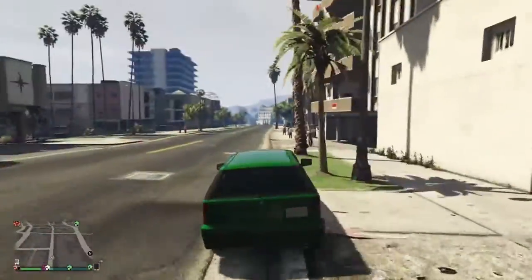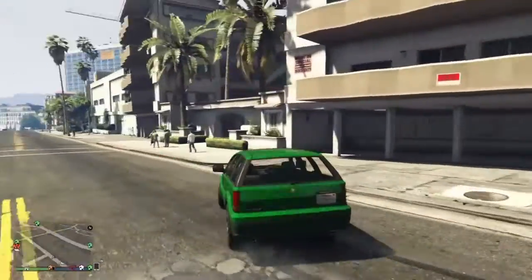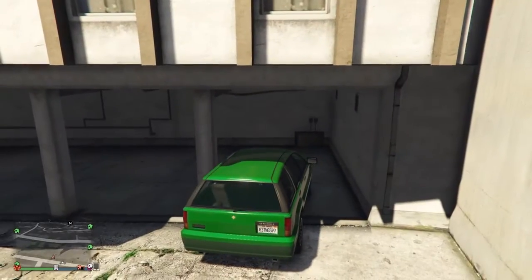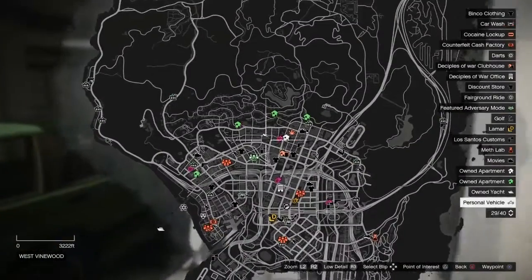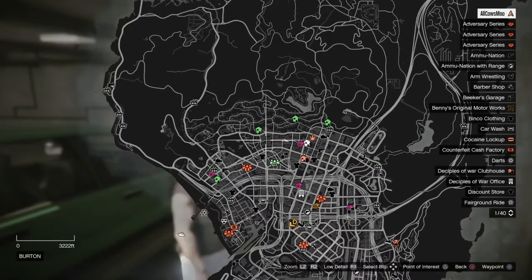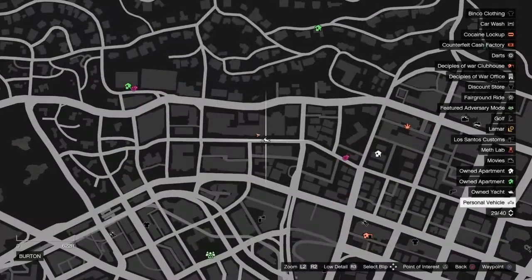And then you're going to head over to this area in the map. I'll show you in one second — I'm just putting the car where you need it to be. So you're going to put it right about there, and I'm right here on the map. I'm going to zoom in real quick. Right there.